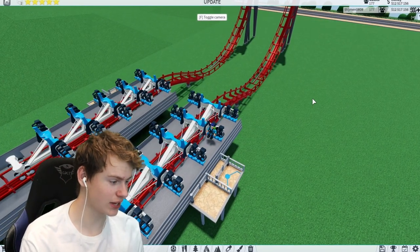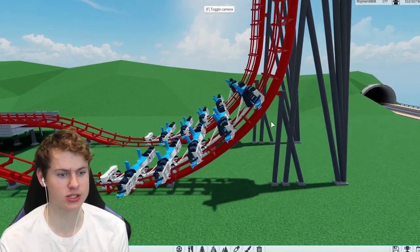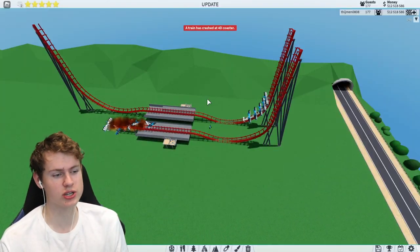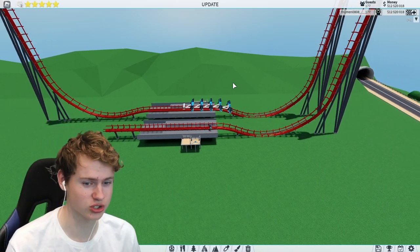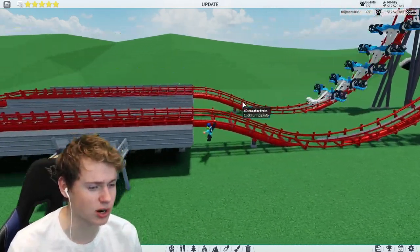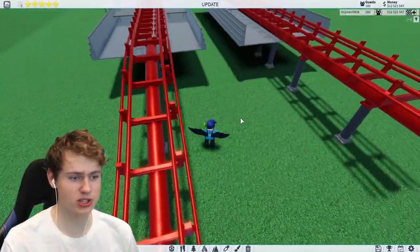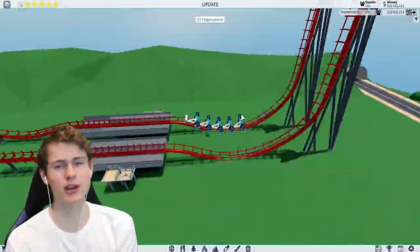I just cannot get it to work. I've almost built them identically and I'm going to show you how precise it needs to be — I'm almost doing the same but this one just won't work. Maybe you guys can help discover exactly how this glitch works. Just a slight change in how long the boosts are, the timing, or how quick the boost is can stop it from working. But you can build a teleporting roller coaster in Theme Park Simulator 2, which is pretty insane.